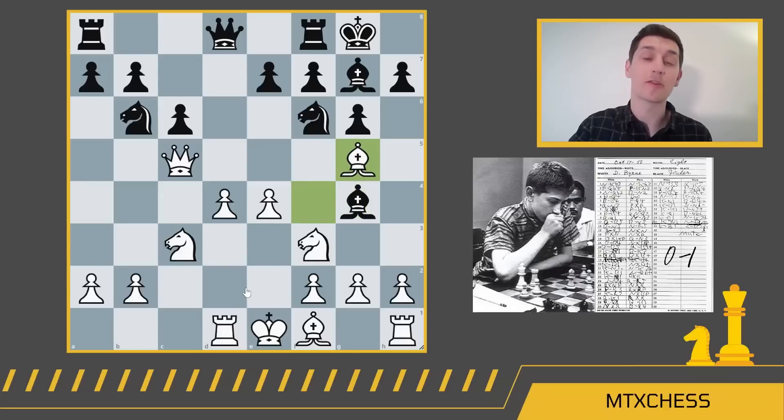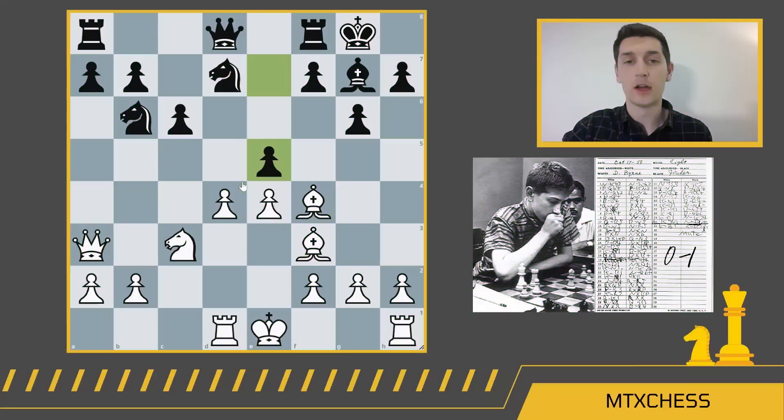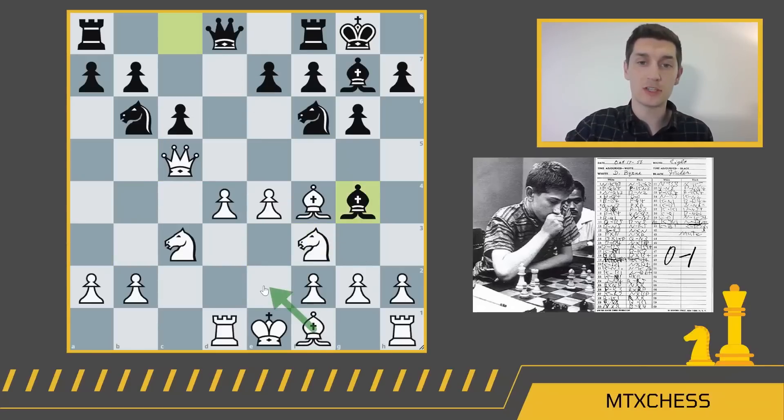This was really the first mistake that Donald Byrne made. He played Bg5, and he already moved this dark square bishop, so there's really no point in moving it again — it just wastes time, and when you're playing Bobby Fischer, even 13-year-old Bobby Fischer, you do not want to waste time in the opening. A better move for Donald Byrne would have been Be2 followed by castles. Instead he played the dubious Bg5, which allows Fischer to really go on the attack, and so Fischer played the really fantastic Na4.